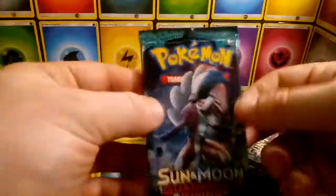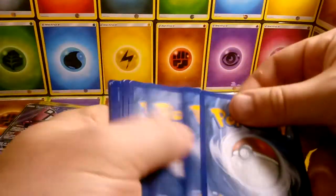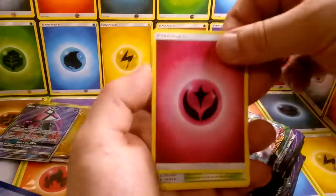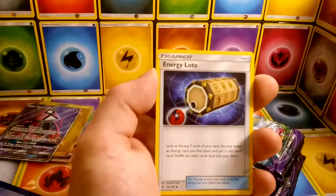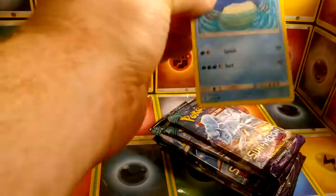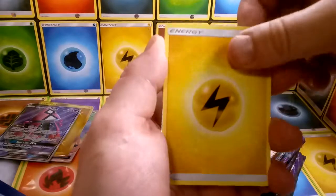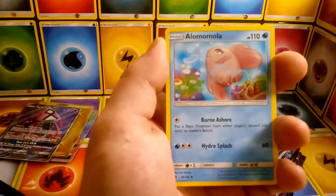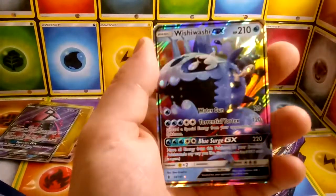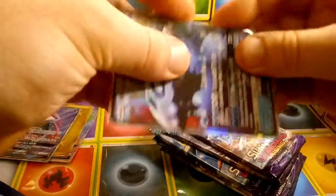I know the Metagross GX went up in value, but not enough to pay for a box by any means. That's awesome. I actually was hoping I would get one of those because I kind of sold my last one. Reverse Oricorio. Fantastic. Let's see what we have here. We have a Lightning Energy, Vanillish, Enhanced Hammer, Alomomola, Reverse Multi-Switch, and Wishiwashi GX. I'm going to go ahead and put this in a perfect fit, even though I'm not certain Wishiwashi deserves one. But either way, it's a hit, so I'll put it in there.